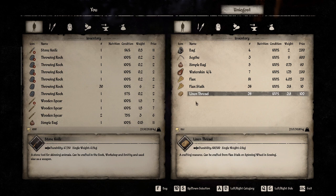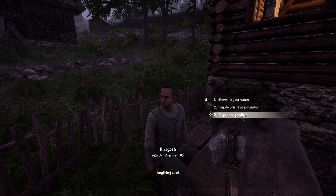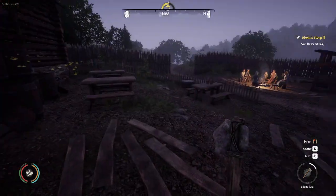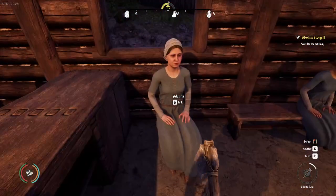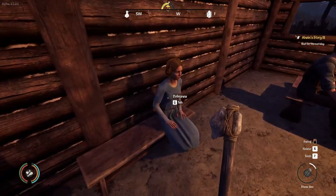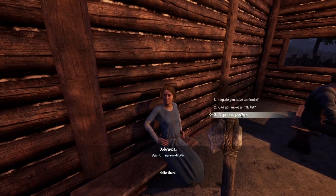I'm not worried about a bow — or kind of am. Do I want to pay 100? Let me look around — that doesn't sound right. I'll go now, goodbye. Who else can I talk to? Let's just chat them up. Adelina approval 52 — no time for idle chat. She's 16 — I'll go now, goodbye.